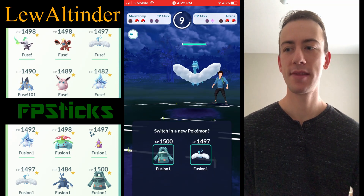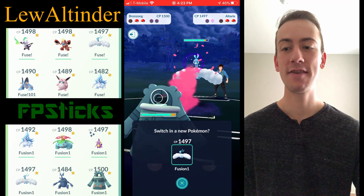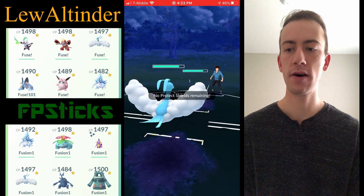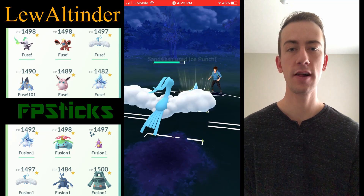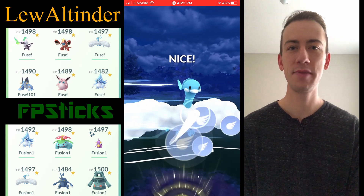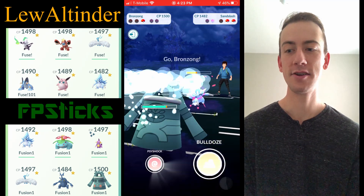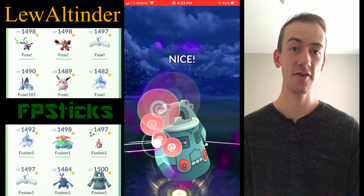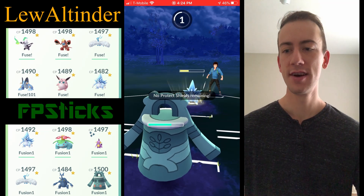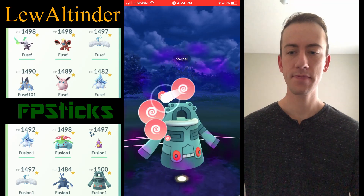I'm running Marshtomp instead of Swampert or Whiscash. The nice thing is you get access to Surf, Mud Bomb, and Sludge — all 40 energy — and they're all solid moves, giving Marshtomp great coverage. Interestingly in simulations, even against Altaria, Surf with STAB is actually better than going Sludge for neutral. Marshtomp is running Surf and Mud Bomb and it is crazy spammy.